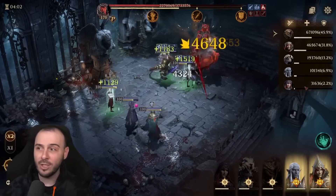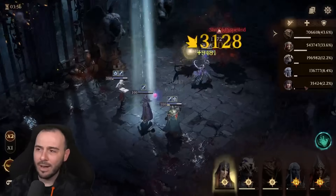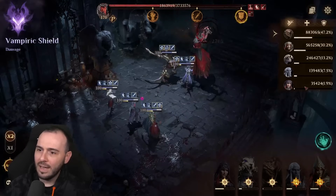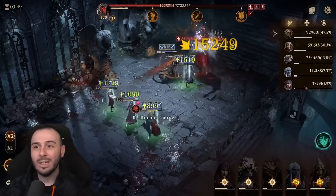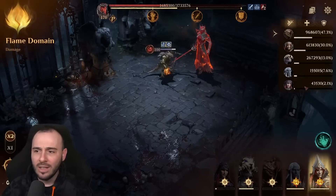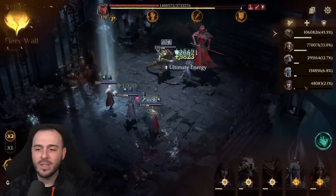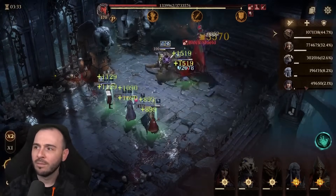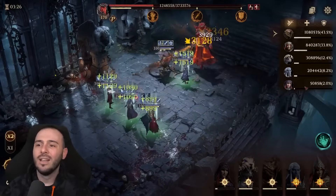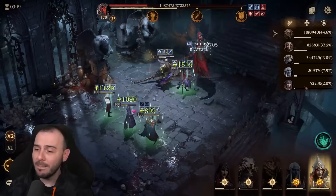We use the ultimate — we have recharge speed penalty, attack down, defense down, shield prohibition. When we get to the boss's ultimate again, her ultimate should be back up. Shield prohibition is on, so the boss is dealing damage but gaining zero shield. For him to gain shield he needs to break our shield first, and even then he's gaining nothing. Look how slow the boss is — shield prohibition is working perfectly.